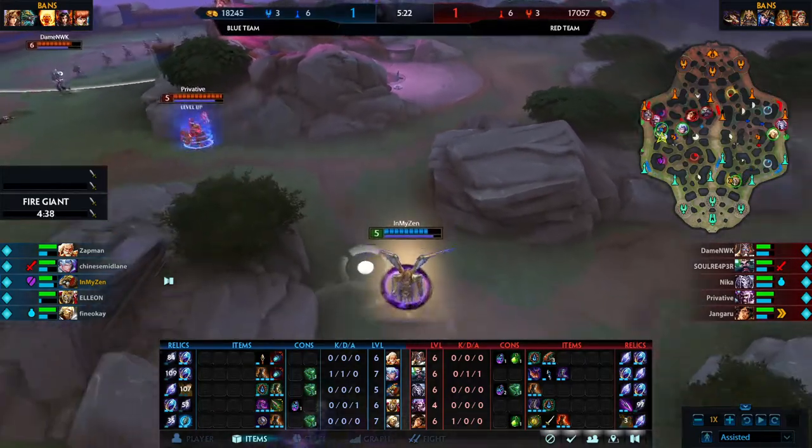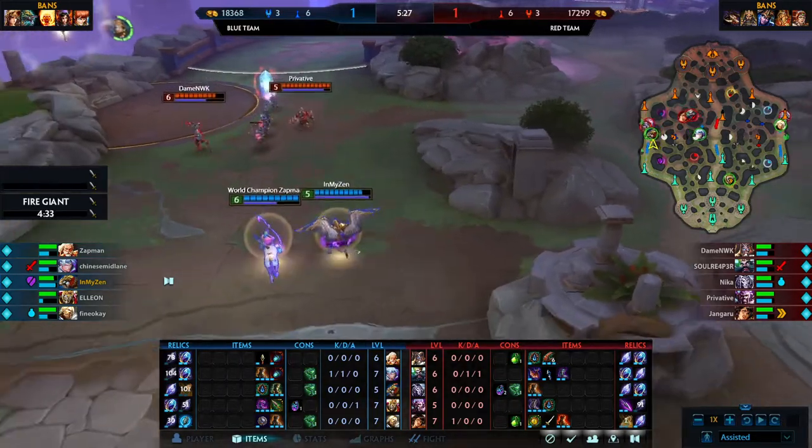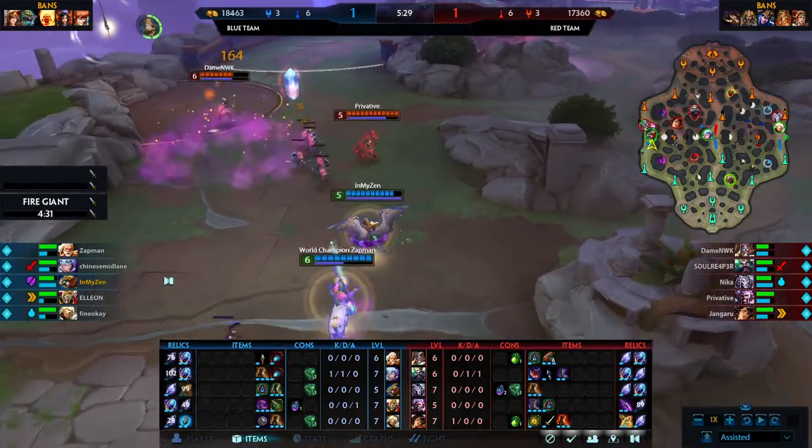Want to point out here — this is a Tsukiyomi middle and a Janus jungle, rather than the other way around, which is why we're seeing the Boomba's Dagger coming from Janus.